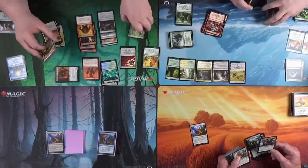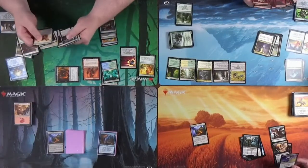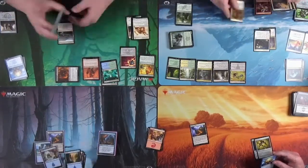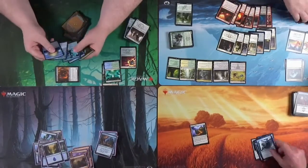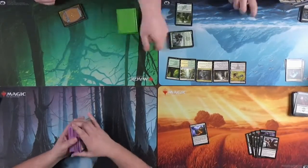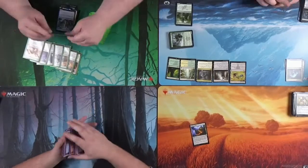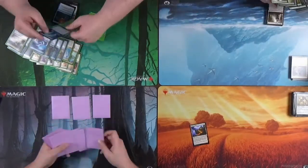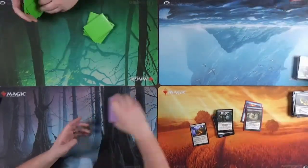I opened a foil Green Sun's Zenith and had some decent ramp, but nothing really to ramp into. I opened some pretty good blue-white flyers and good card draw, so I thought I'd just go with that — typically going over the top with flyers is a solid strategy. We'll see if it works out. I also got a Supreme Verdict I couldn't play.